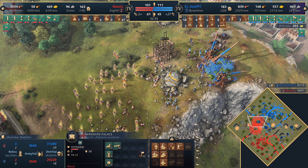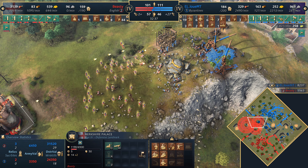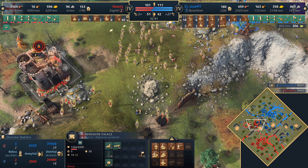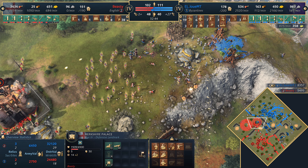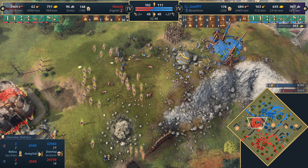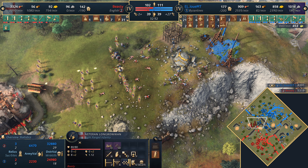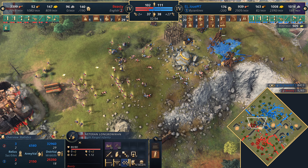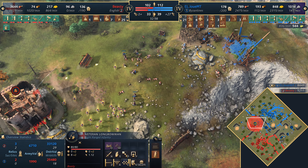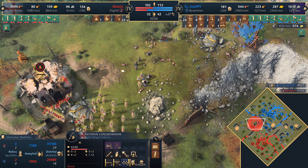Elite Rynggaast for the Byzantines, only regular castle age Man of Arms for the English — can't afford anything more. The Berkshire Palace dangerously low on health. There's a couple of Landsknechts added in. It's a lot of army for Louis — sure Beastie has the numbers, but the problem is the trebuchets. If he loses this Berkshire Palace he's going to be running out of gold access, and gold is what he needs to replace the army. It's mostly longbows at this point for Beastie going up against elite Rynggaast — that's not where he wants to be. Veteran longbowmen only, the castle age variation.